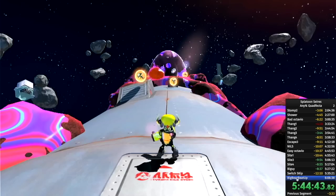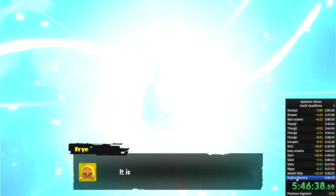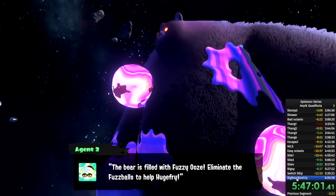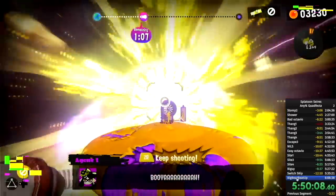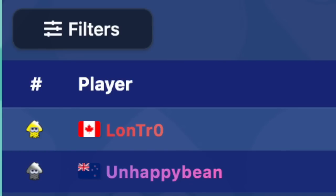Earlier in the run I set up a glitch known as menu storage — I made another video on how to set this glitch up, but basically what it does is skip the entire final boss battle by pausing the game. Now it's time to fight the final final boss of the Splatoon series — an even bigger bear. I don't have any tricks for this one, just beat it fast. And with that, that is the final game completed and the entire Splatoon series done in under six hours, which places me second place on the leaderboard out of three people.